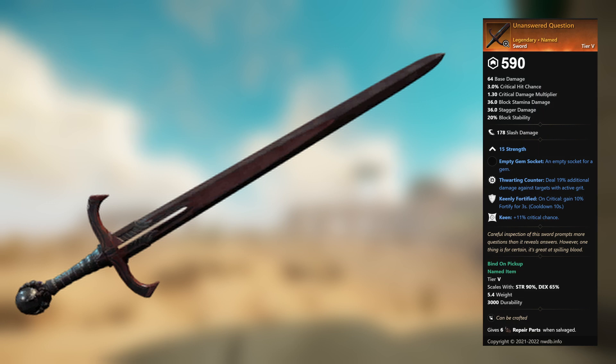Unanswered Question — legendary unnamed sword. 15 Strength, empty gem socket. Thwarting Counter: deal 19 percent additional damage against targets with active grit. Keenly Fortified: on critical, gain 10 percent fortify for 3 seconds. Keen: plus 11 percent critical chance.